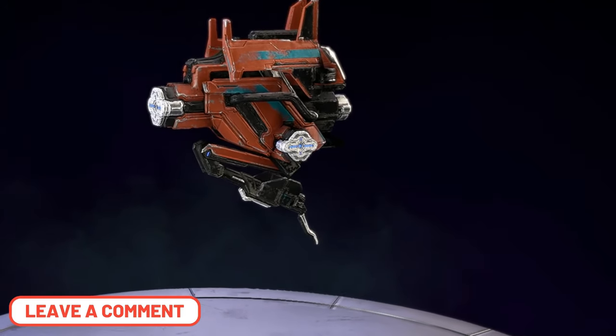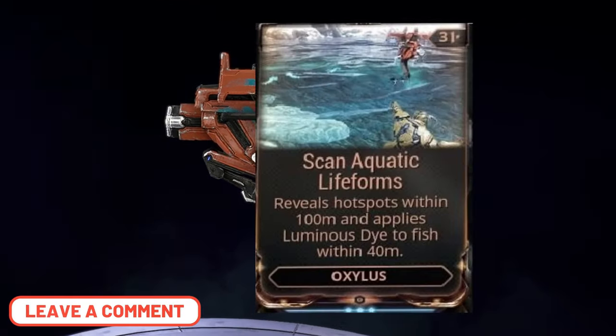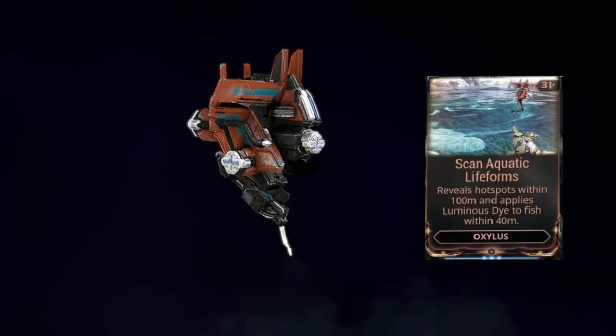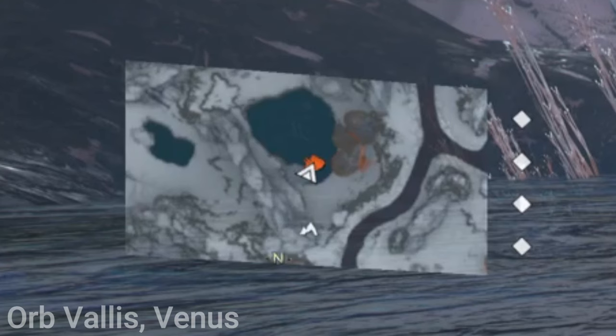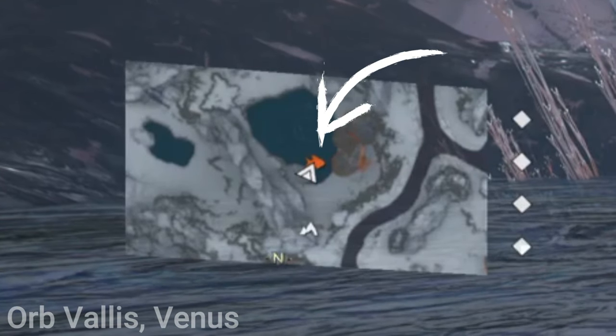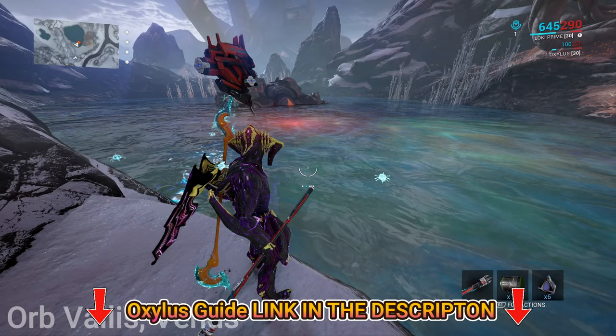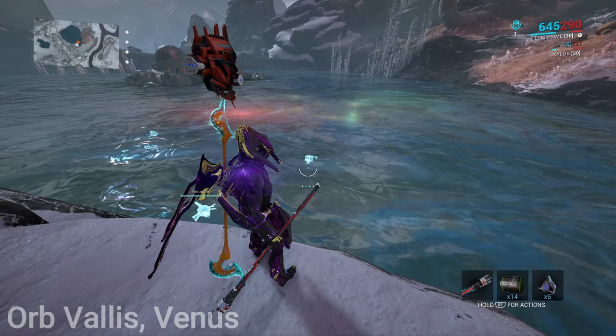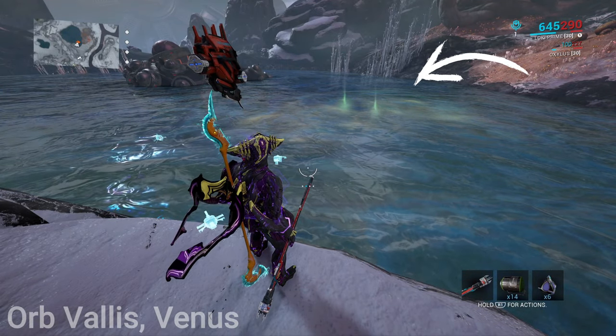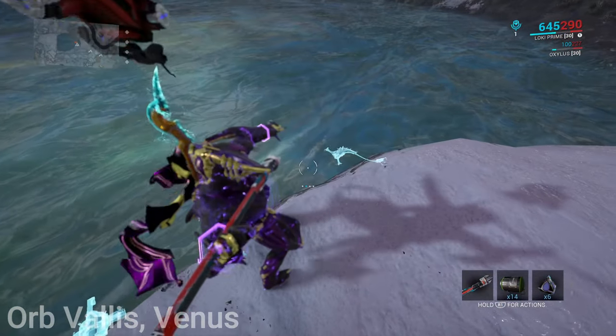The next option to illuminate fish is using the Oxylus Companion with the mod Scan Aquatic Lifeforms equipped. This companion will always illuminate the fish and reveal hotspots on your minimap with a fish icon. Check out my video on how to get the Oxylus — a link will be in the description. Hotspots have a glowing aura over the water; some fish only spawn in hotspots or spawn more frequently there. I've only gotten Tromuzons to appear inside hotspots, not outside.